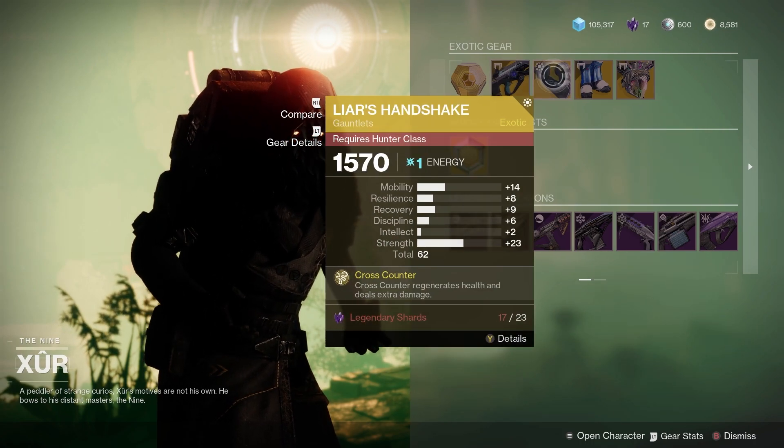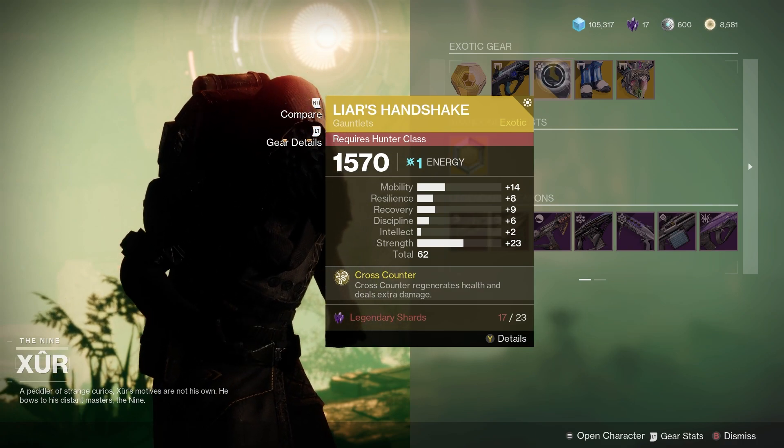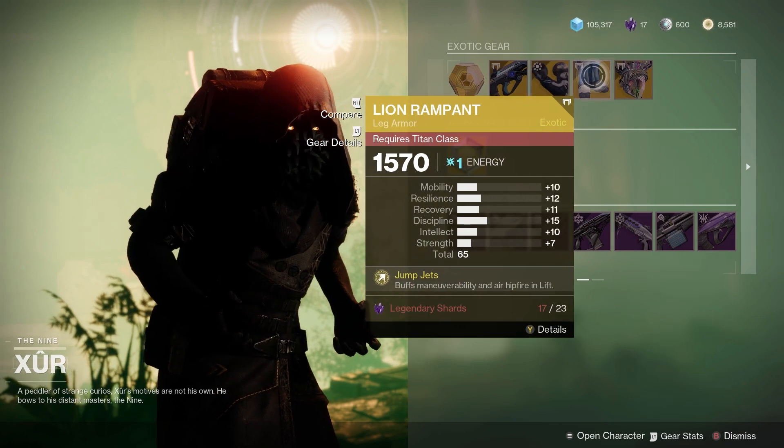For the hunters we've got Liar's Handshake — look at the strength on that, that's a 62 stat overall. Pretty good exotic this season, especially with ARC 3.0.